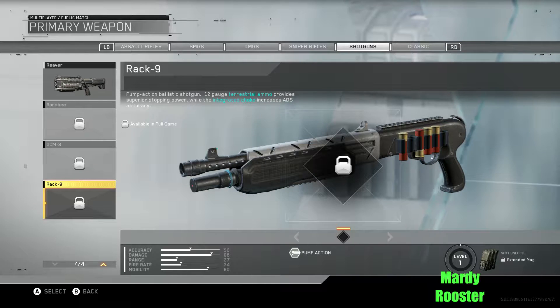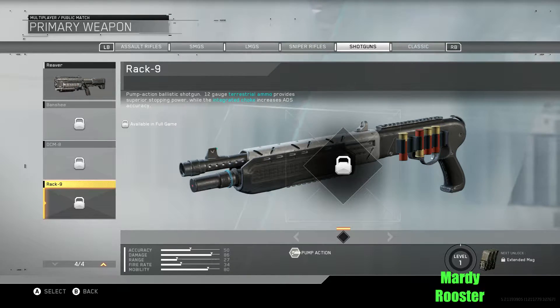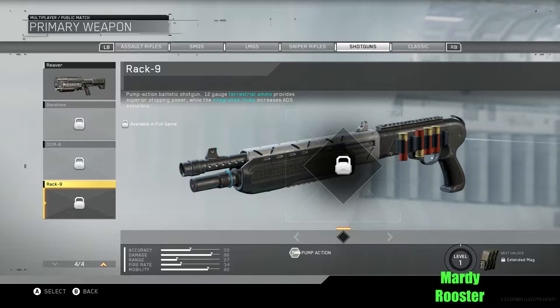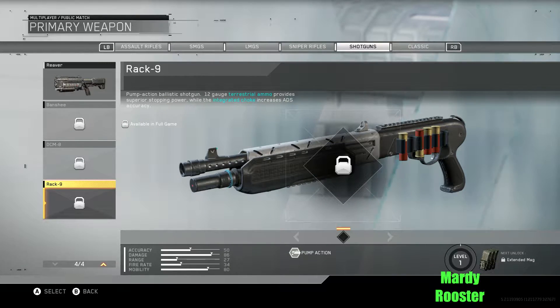Rack 9: pump action ballistic shotgun. 12-gauge terrestrial armor provides superior stopping power, while the integrated choke increases ADS accuracy. So I guess this weapon is going to be okay from the hip, but it really encourages you to shoot aimed down sights. Interesting.